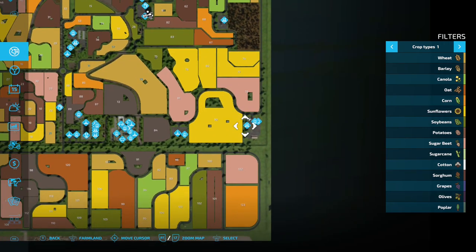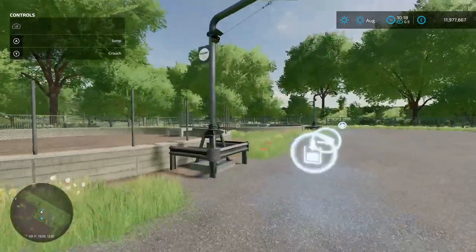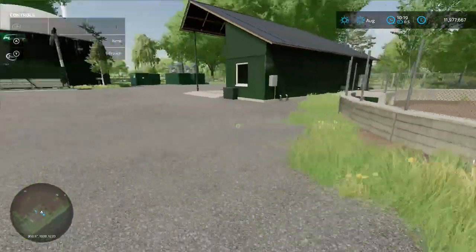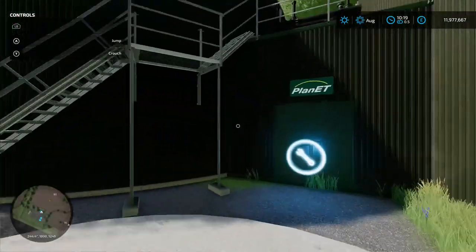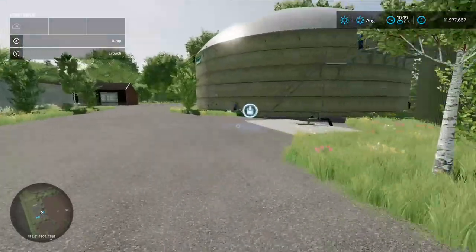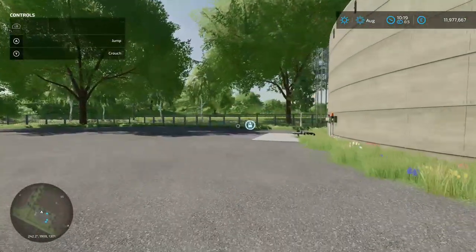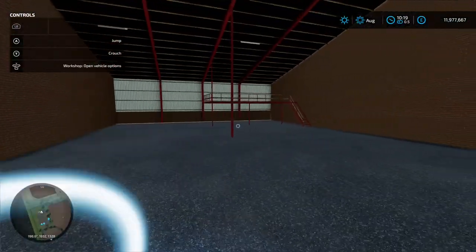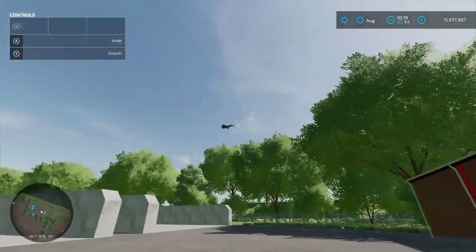Up here is the second BGA. We've got two slurry tanks with loading and load-out at the front, a weighbridge, loading-in for solid stuff, production chain menu for 1.1 million — the council worker is stood there doing nothing as usual. You've got a loading-in point for slurry, taking-out for digestate, and a little workshop trigger to get your vehicles fixed up.